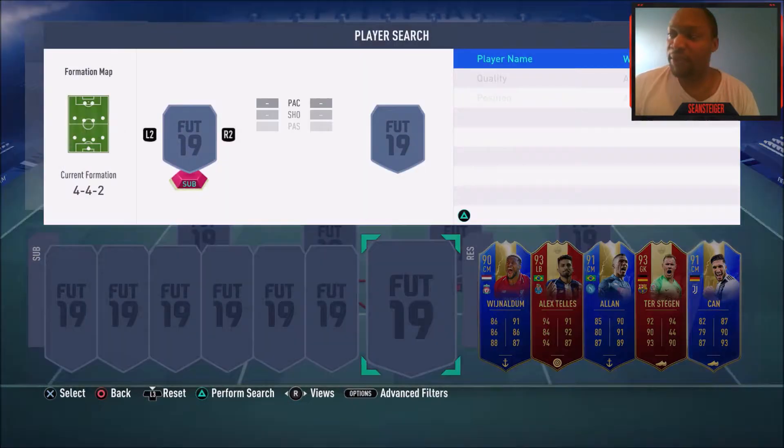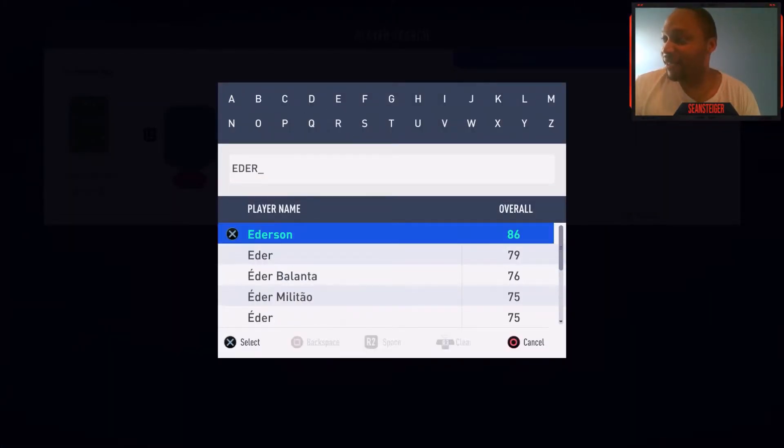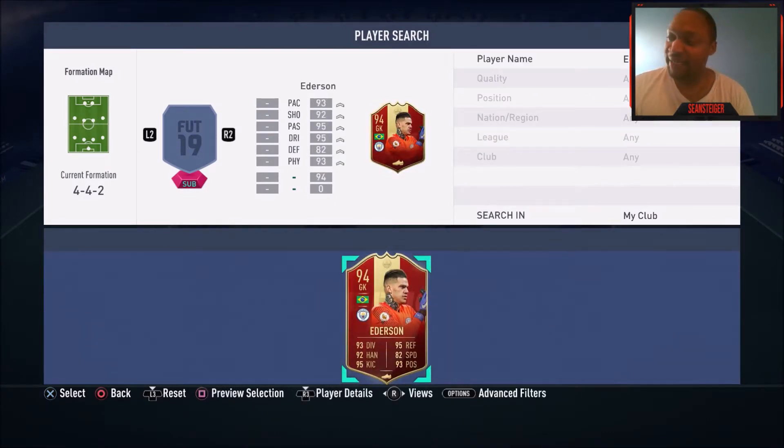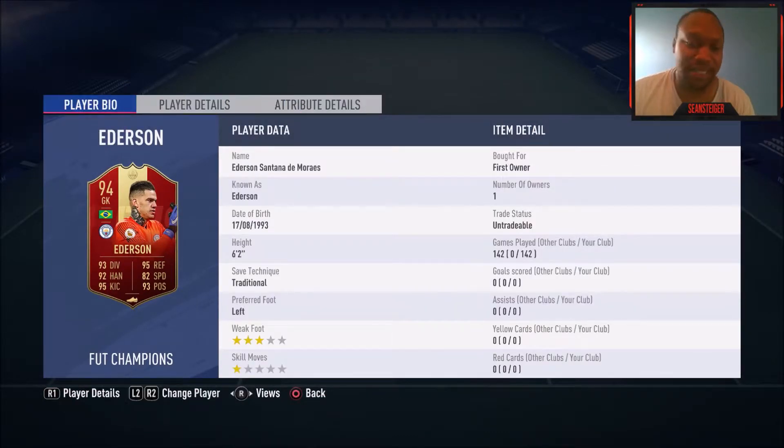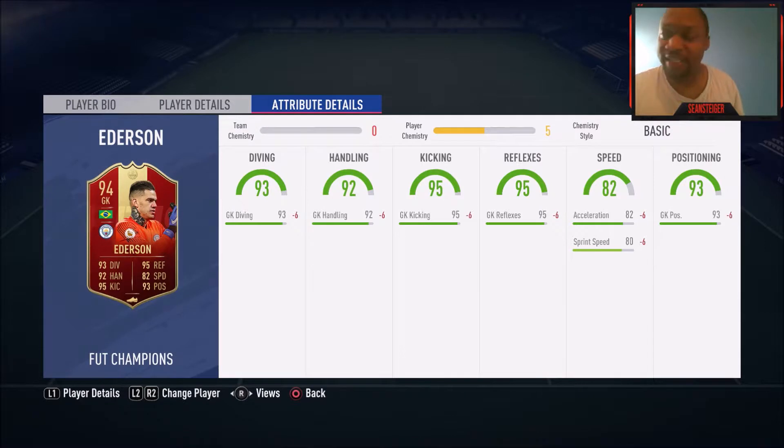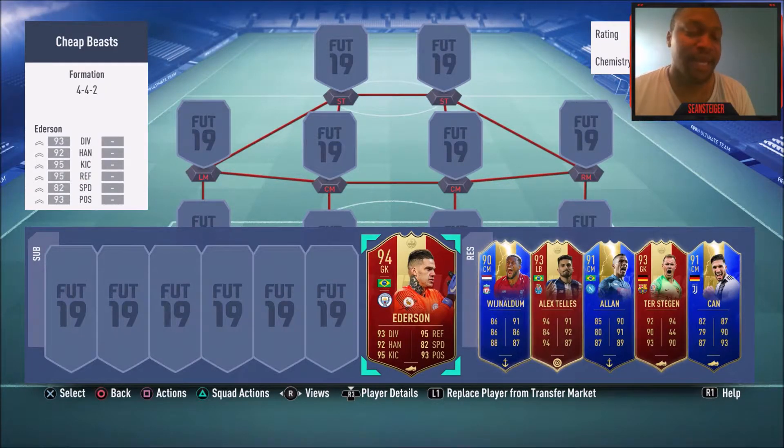Staying in the Premier League, we have another goalkeeper I mentioned earlier — Ederson. If you like to move your keeper, this is pretty much the opposite of Ter Stegen. He's got 82 sprint speed — the fastest goalkeeper in the game by far. He's 6'2", three-star weak foot. If you like to rush your keeper out with the triangle or Y button, this dude is the keeper for you. He can bail you out. I would highly recommend running Ederson — he's a much better goalkeeper than Allison, even better than De Gea and some other options.